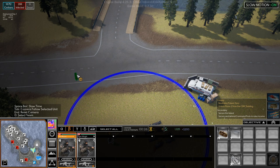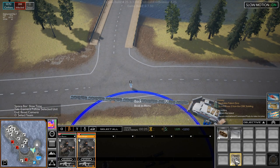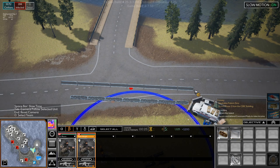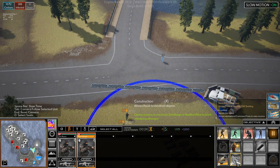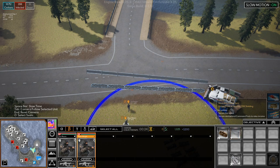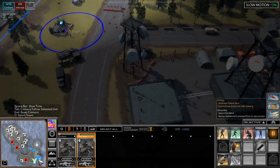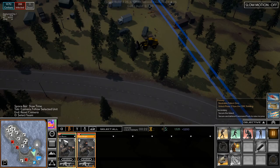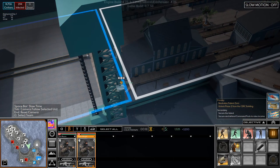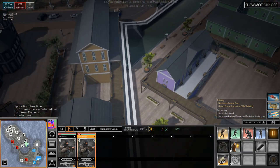Over here we'll start setting up our defenses, and deploy them like that. We've taken this over here. These guys are on the way and they are running. These guys are almost up there. Wow, they're driving on the raised platform here — that's pretty cool.